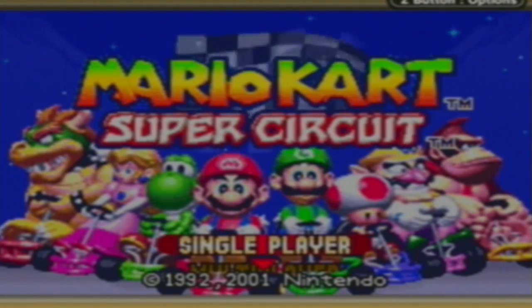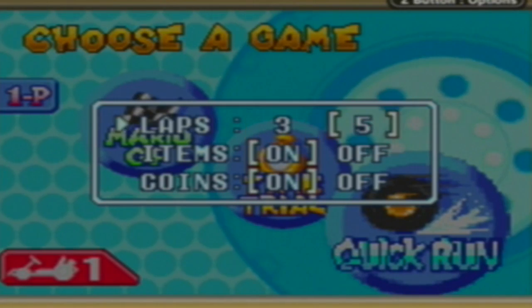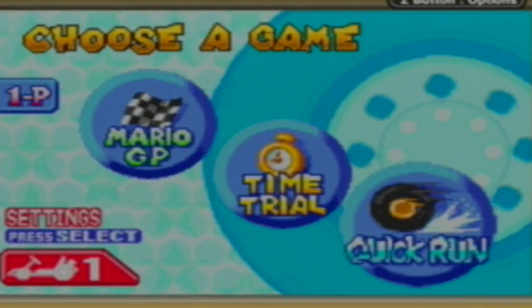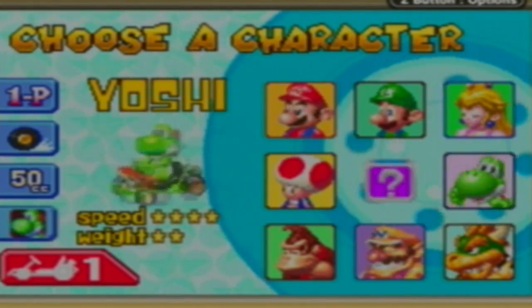Hello everybody and welcome to the main menu on Mario Kart Super Circuit. We're going to be doing the Special Cup 50CC. What we're going to be doing is going into quick run and just quick running all the races. As you can see, we're going to do five laps with items and coins on, because this is the Mario Kart game which had support for coins, making it similar to the other games. And we're going to play as Yoshi.